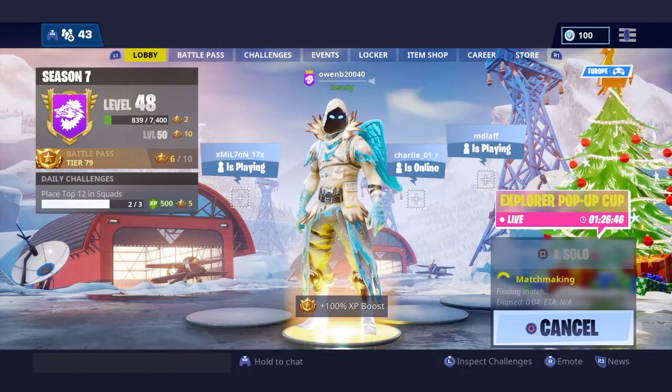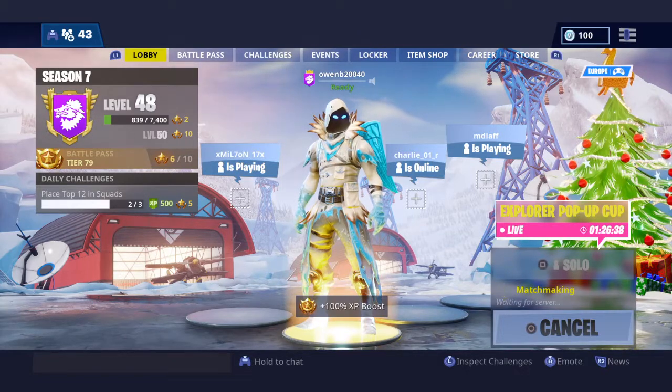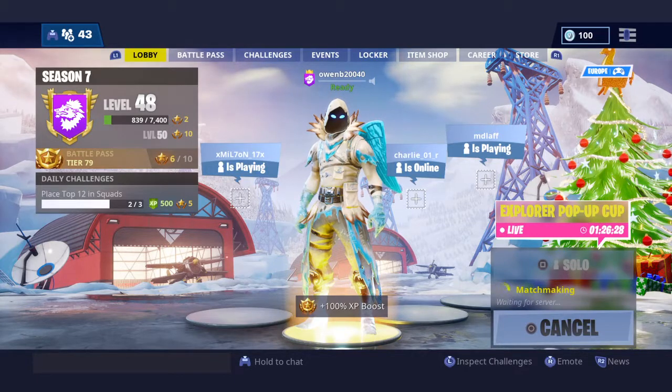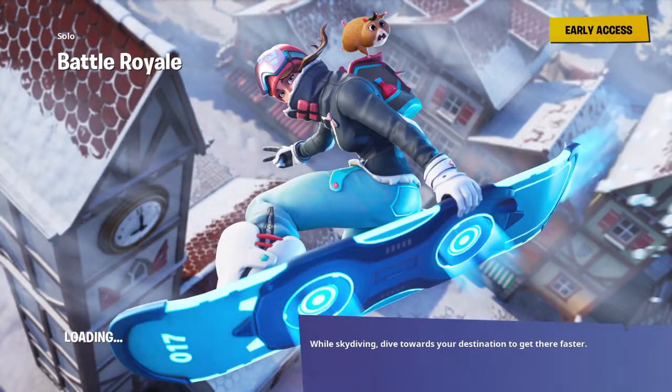Hello everybody and welcome back to another video of Fortnite. Today I am going to be showing you the week 4 free banner location. You can unlock this banner when you have completed all of the week 4 challenges. As you can see on the banner, right hand side at the bottom on that building, there is an outline of a banner.